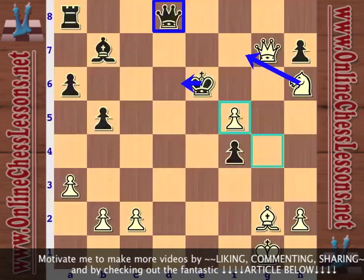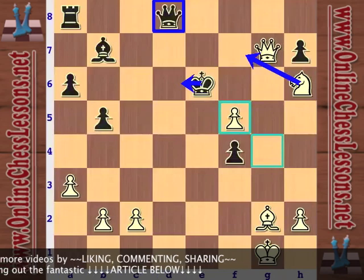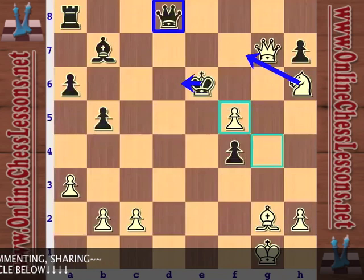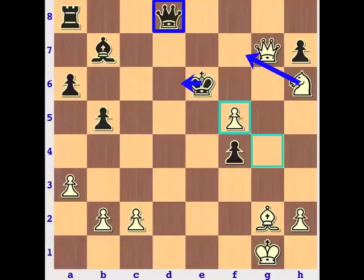A really nice game by Nezmetdinov, really showing what happens when your opponent plays a passive opening without pushing for activity — you've just got to break it down. Don't be scared to sacrifice to go after his king before he has time to consolidate the position. Very instructive, with a lot of nice tactical blows against one of the masters of tactics himself, Mikhail Tal. This is Will Stewart from OnlineChessLessons.net — thanks for tuning in.